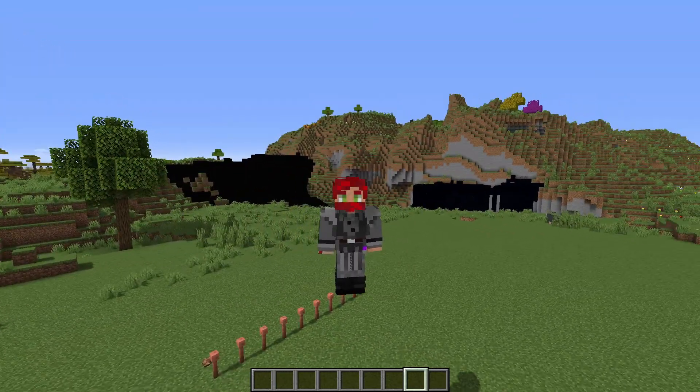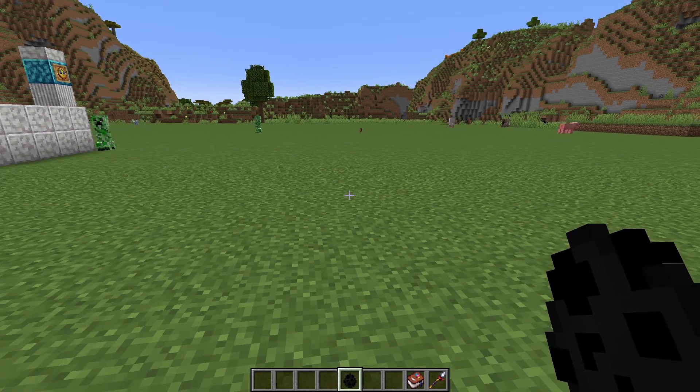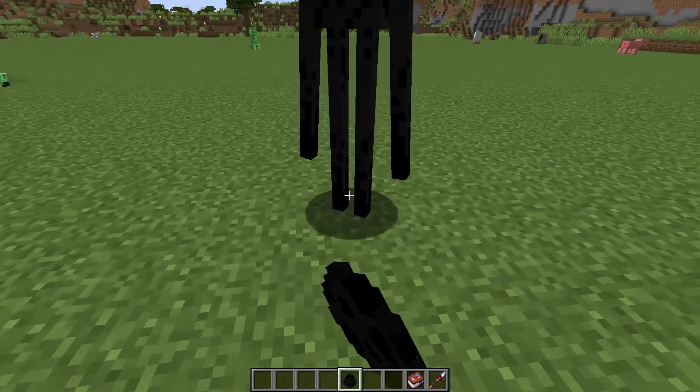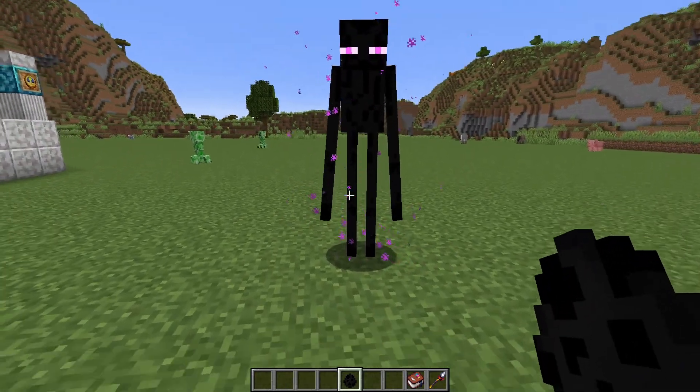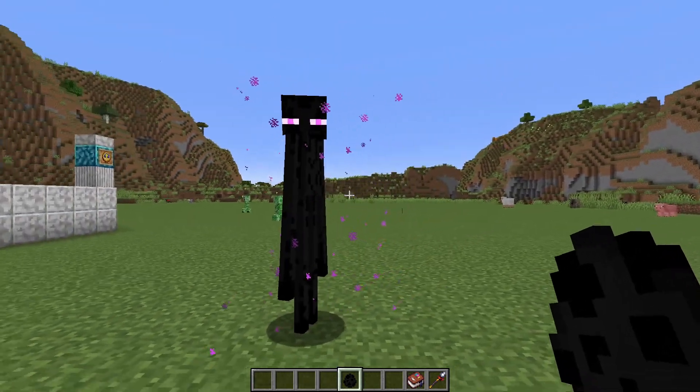We'll pick up right where we left off by murdering Enderman. As you're traveling around your world, you will see Enderman like we all do. Enderman are known to pick up blocks — dirt, sand, clay — and that's really about it.